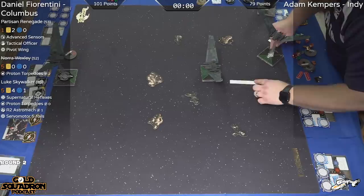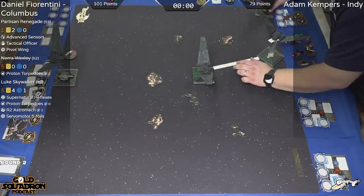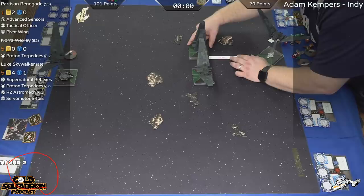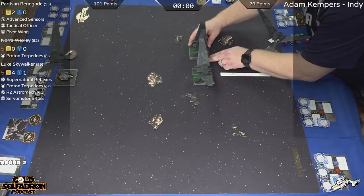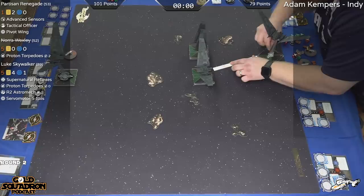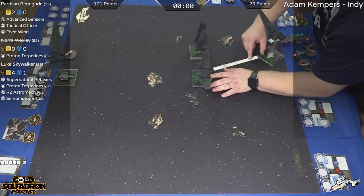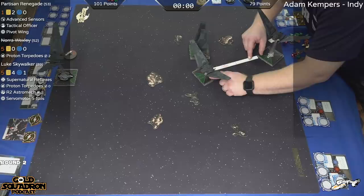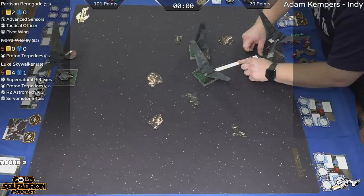This is Hyperspace round two, so we get some funky lists sometimes. This multiple Epsilon list seemed to be very popular. Kylo is actually already deployed down here. These guys are using hyperspace tracking to deploy. The card reads: before placing forces, you choose a number between 0 and 6. They've elected to choose 6. Treat your initiative as the chosen value during setup. After setup, assign one focus or evade token to each friendly ship at range 0 to 2. He's chosen 6 with all three Epsilons, putting dormants down first so he can deploy the other Epsilons at range 2 of dormants.